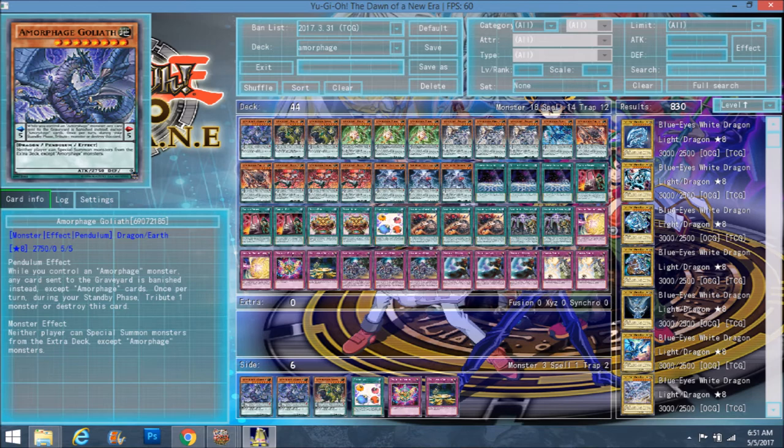His pendulum effect is: while you control an Amorphage monster, any card sent to the graveyard is banished instead, except for Amorphage cards. Once per turn during standby phase, tribute one monster or destroy this card. He's a Macro Cosmos while he's on the scale, which is why he's so strong when you Pendulum Switch him. If your opponent activates Foolish Burial or The Grass Looks Greener, instead of milling 20 cards they banish 20 from the top of their deck — those could have been essential cards.